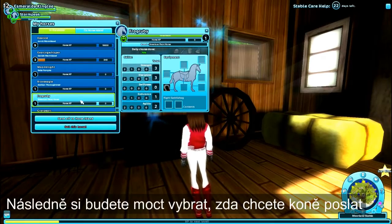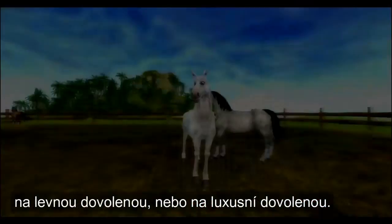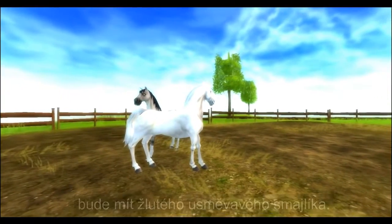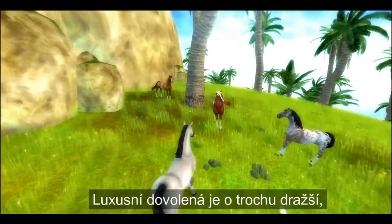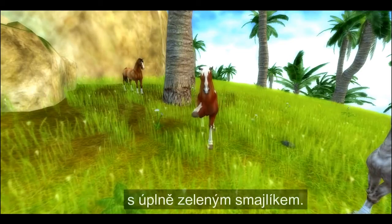At this point, you'll be able to choose whether you want to send your horse on a budget vacation or a luxury vacation. The budget vacation is the cheaper option and means that when you bring your horse back from the island, it'll have a yellow smiley — happy but not inspired. The luxury option is a little bit more expensive, but your horse will return in fighting fit condition, complete with a green smiley.